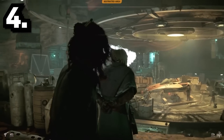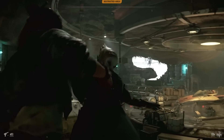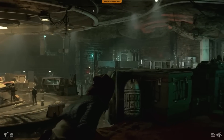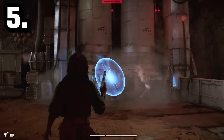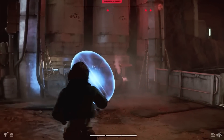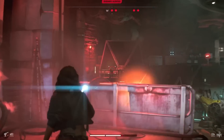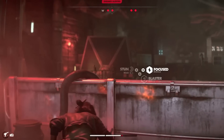It looks like the square button on PlayStation and X button on Xbox is a melee button, used to perform takedowns but also likely for melee attacks. LB or L1 is how you change your blaster mode, going from regular blasts to ion pulse cannon blasts to take down shields, and also stun blasts, with more upgrades found throughout the world as you play.